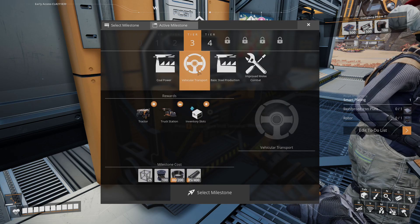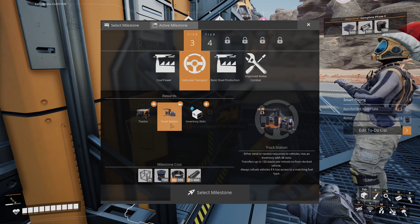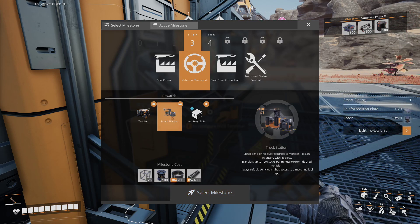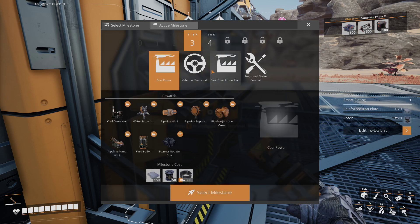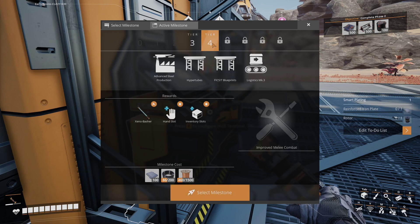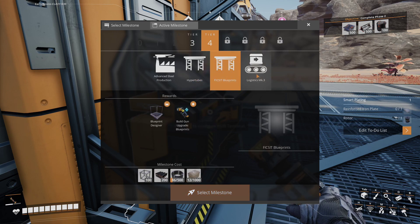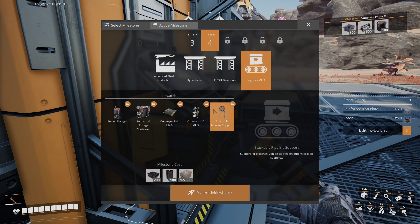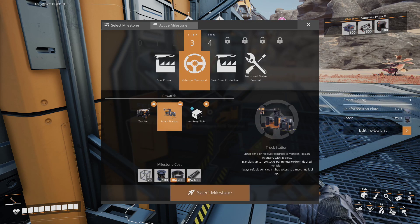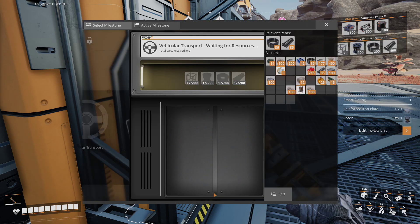Noah, look! We unlocked vehicles! Noah, turn around! Look at the hub! What am I looking at? A truck station? Tier 3 — oh! Oh! Oh! Which one do you want? What's in Tier 4? Foundry smelts two resources into alloys. What are pipelines? What is this? I guess for now we could build the truck station — I feel like that's just fun. Let's do that. I think the truck station's fun too.